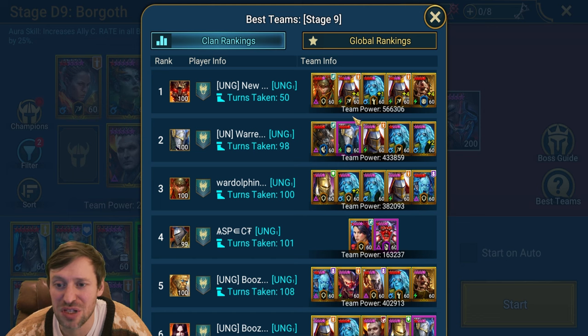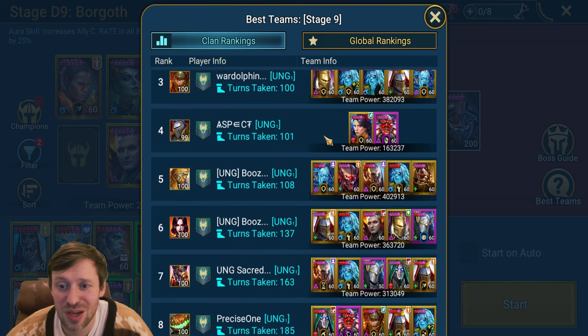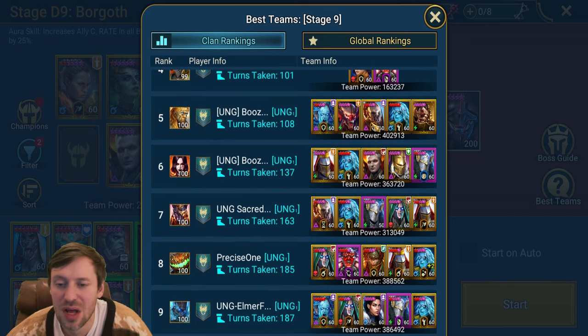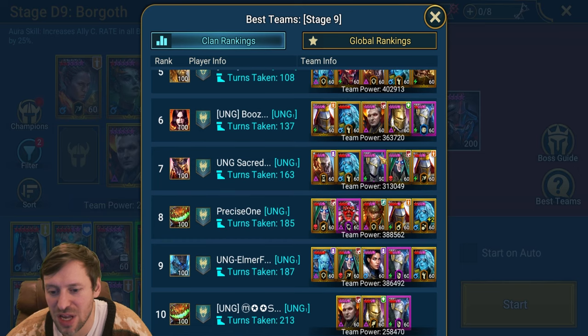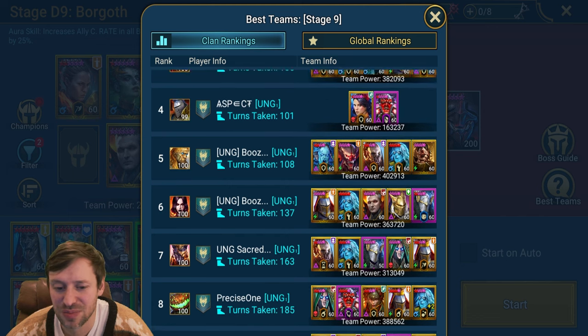Aspect has done it with Mayana, and let's check out this rare champion in a sec. Here's a bunch of other options people brought in — Warlord brings shields, but not everyone's going to have a Warlord. I feel like Bad-L is definitely the best way to go, because so many people are just not going to have high resistance or the shield champions. These are all god-tier, mostly legendary champions that most people aren't going to have.